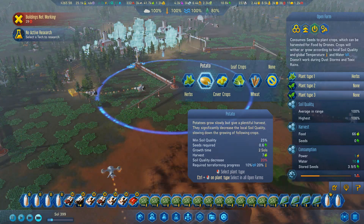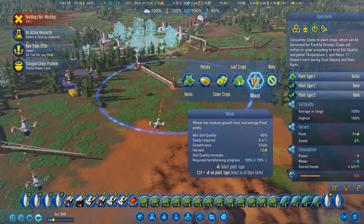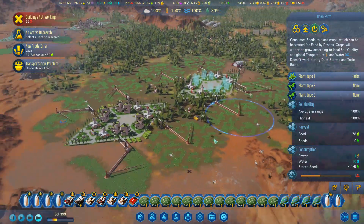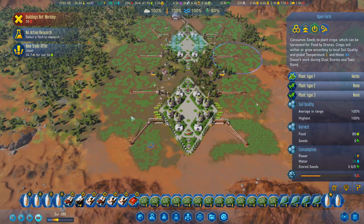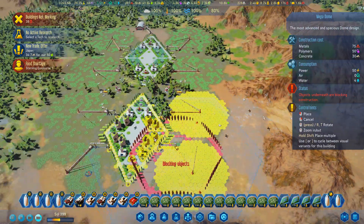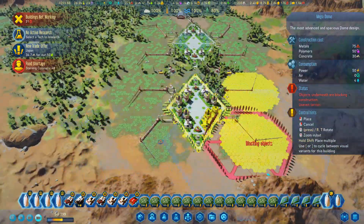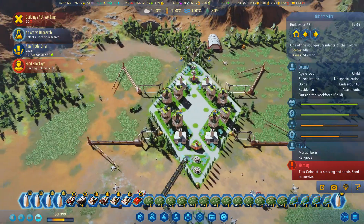I'm just going to leave it doing herbs for now — maybe at some point we'll switch to wheat. This is going to be very green around here. I left spacing between each of the farms: there's space between the dome and each farm, and then space between each of the farms — so they're perfectly spaced.